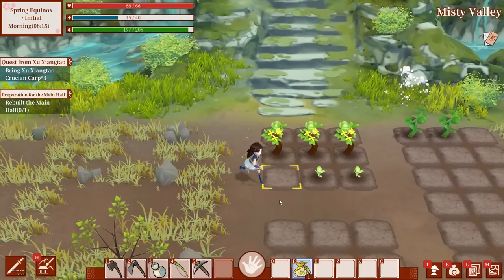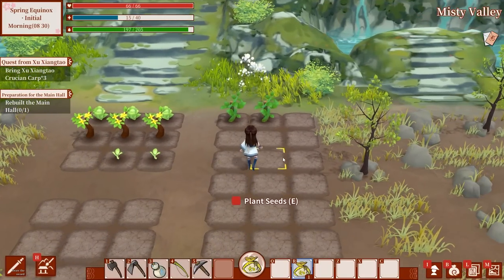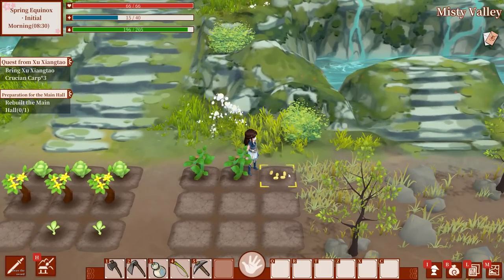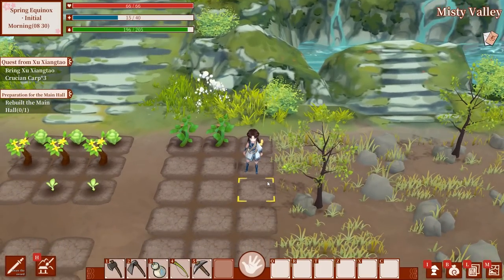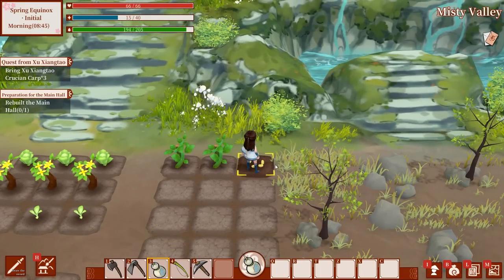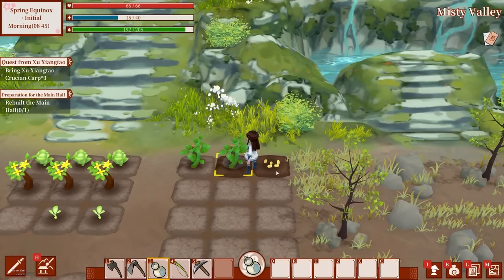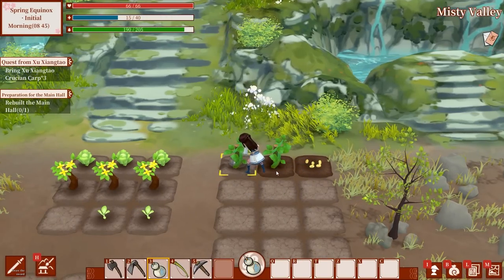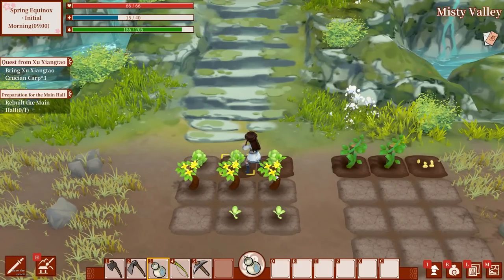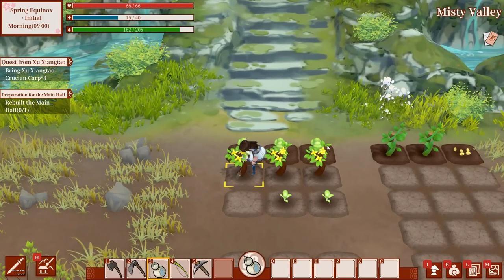Apparently they've fixed the bug where the tomatoes were giving fruit even in the wrong season. Give everything a quick water. I might buy some more seeds today — I only have 75 spirit stones, which won't get me very much. I feel like I need to do some fishing to get money so I can buy more seeds and make some profit, or sell something like my soybeans maybe.